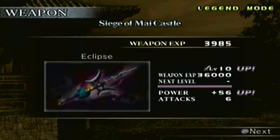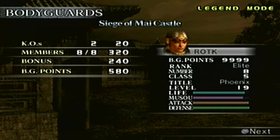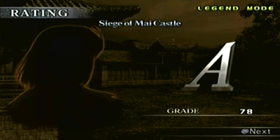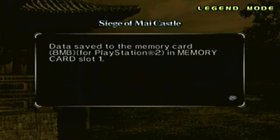There it is — the level 10 weapon, the Eclipse. If you're trying to get Lu Meng's level 10 weapon in legend mode, defeat Jie Qian, Liao Hua, and Guan Ping. Once Guan Yu gets enraged from you defeating Guan Ping, the weapon will pop up. If you're on the original disc, go to the Battle of Hulao Gate and defeat Lu Bu — that's it. The bodyguards got nothing this time, and we got an A grade.